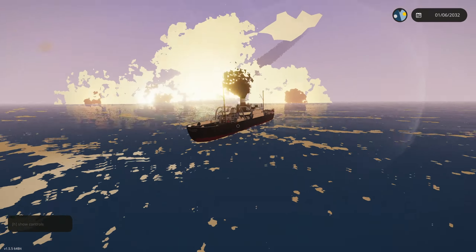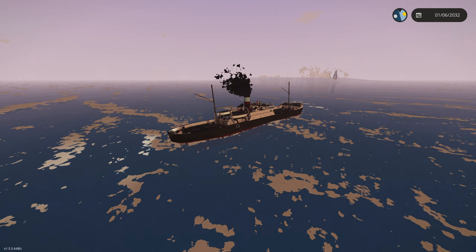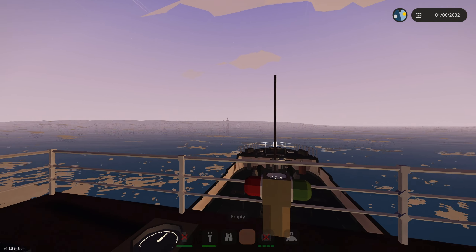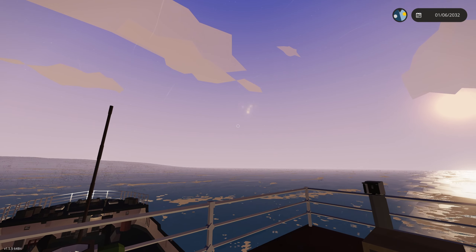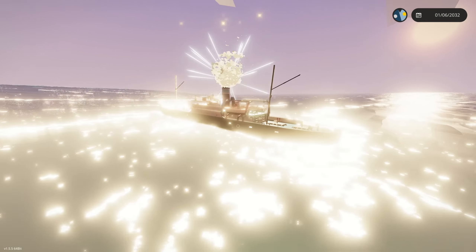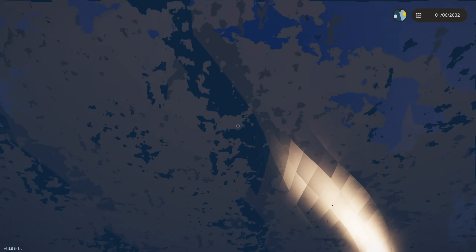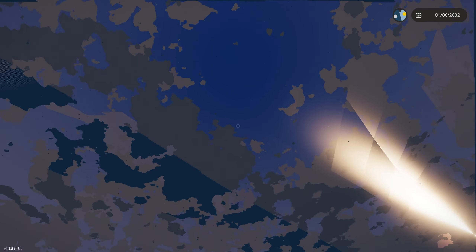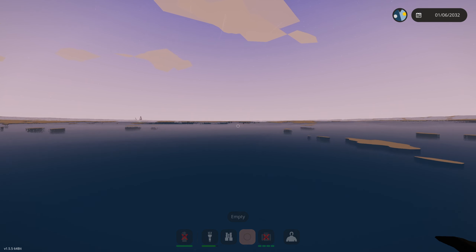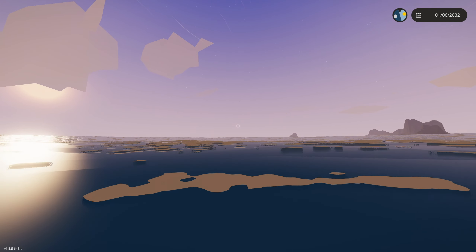Wow. None of them hit us — that's pretty wild. They did get close. Here comes the wave — my telegraph is still at zero and we're going 10 knots in reverse. Here comes some more. A lot of them. Did that just absolutely delete my ship? The ship was absolutely — I would have died if I didn't have infinite health on. Okay, now we know what happens when a meteor hits a ship.